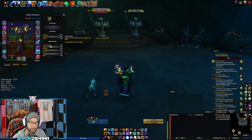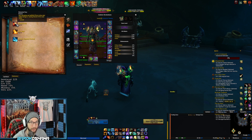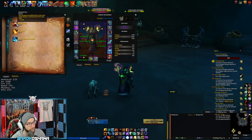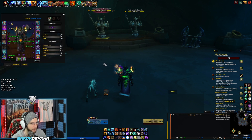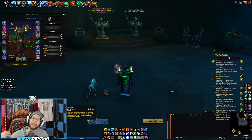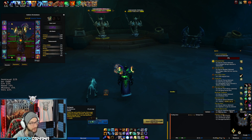Crit obviously increases the critical strike chance of our spells. For Elemental Shaman, we have a passive called Elemental Fury — your damaging spells' critical strikes will do 250% damage instead of the usual 200%. So Crit is very, very favorable for Elemental Shaman. That said, it does not interact with Lava Burst because Lava Burst automatically crits when Flame Shock is applied to the target. Crit is very good for AoE especially because Earthquake doesn't really interact with Haste or Mastery, so Crit and Versatility are going to increase your Earthquake damage much more significantly.